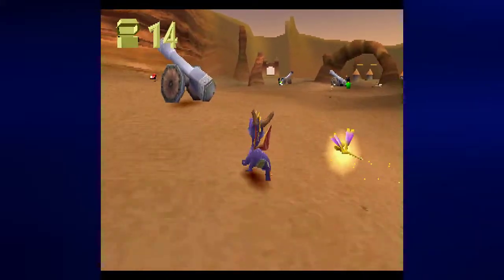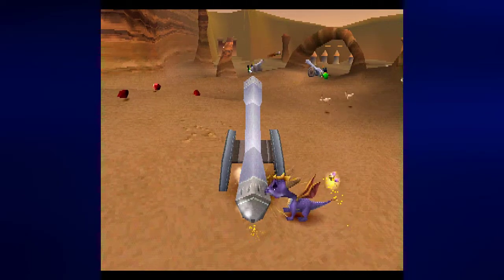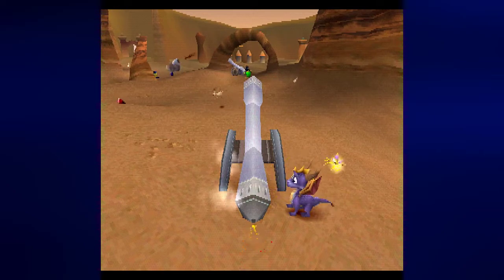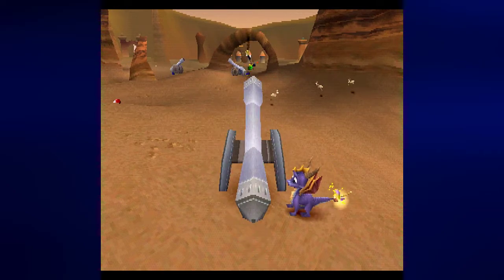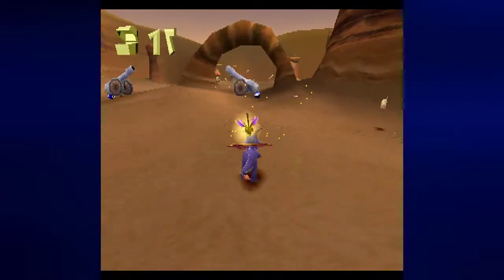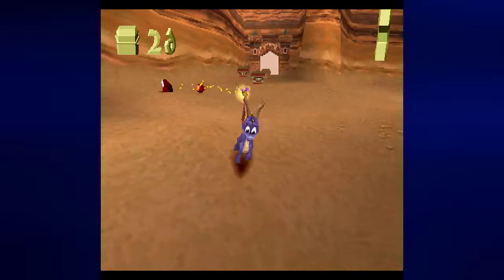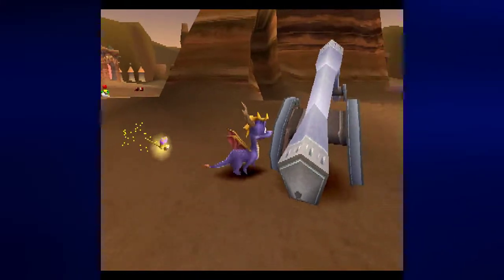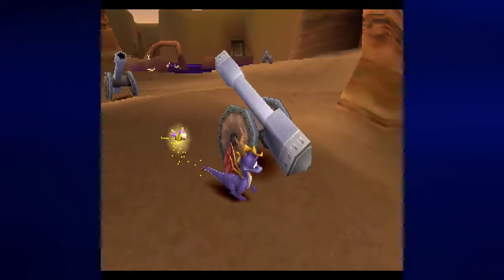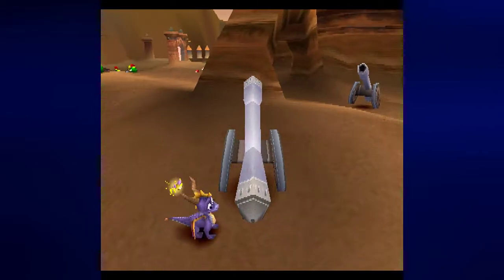The guys in blue hats just man the cannons, which doesn't let them attack at all. I might as well use his cannon to get rid of these guys. The cannons — you walk up to the side of it. The camera will center itself in a way that lets you see where you're aiming, which is actually kind of cool.